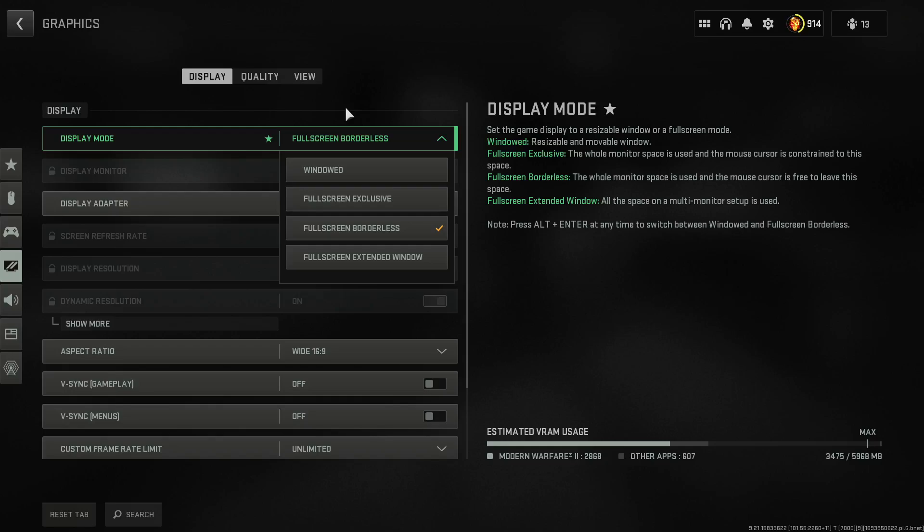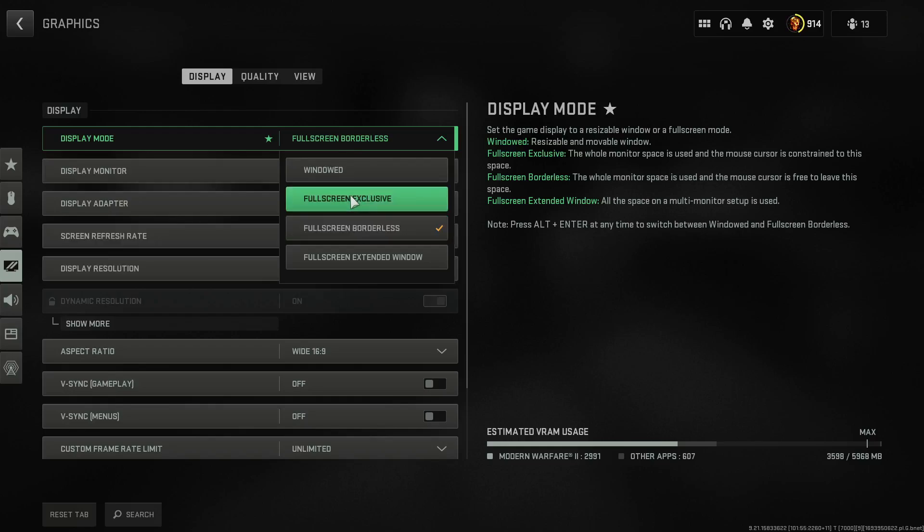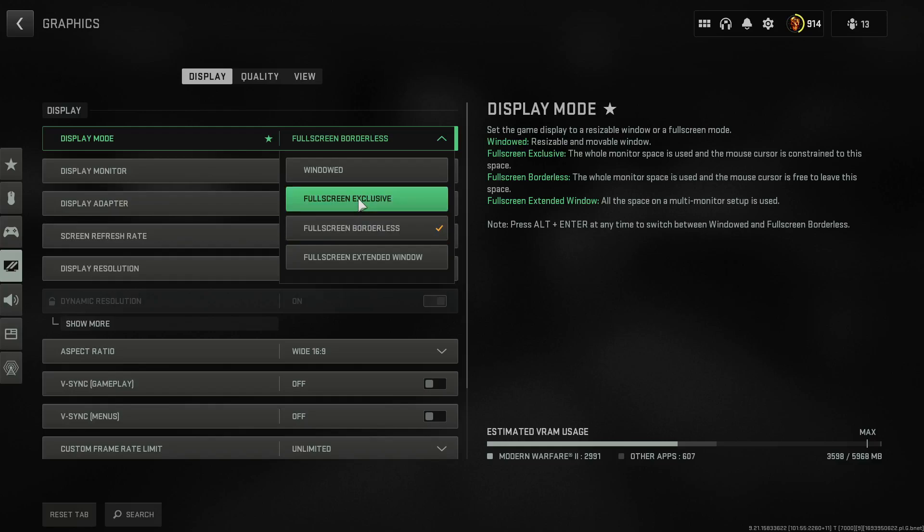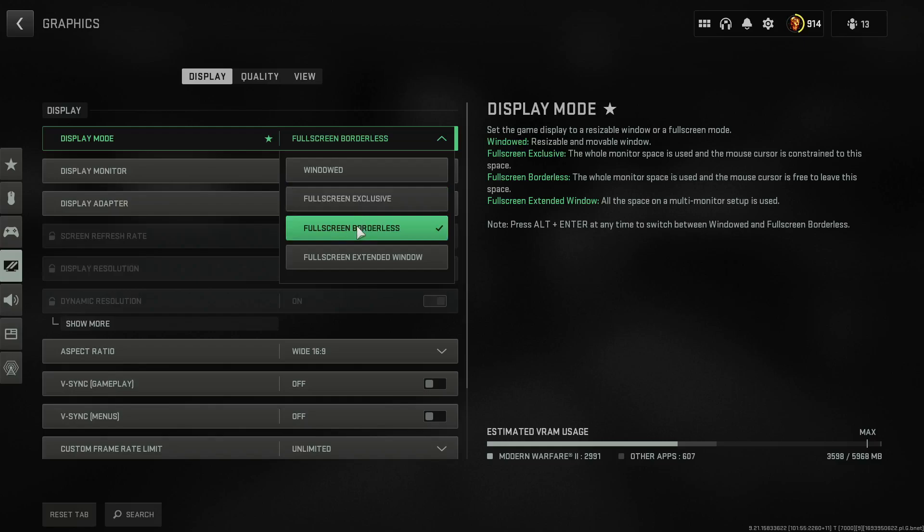Now for in-game settings, the first thing to go over is the Display section, which has changed in the reloaded version. Specifically, the setting for full screen exclusive versus full screen borderless. A lot of people say you must use full screen exclusive, but with the reloaded update there is no physical difference in FPS between the two modes. If you have multiple monitors, go with full screen borderless — it lets you use your other screens without any FPS impact.